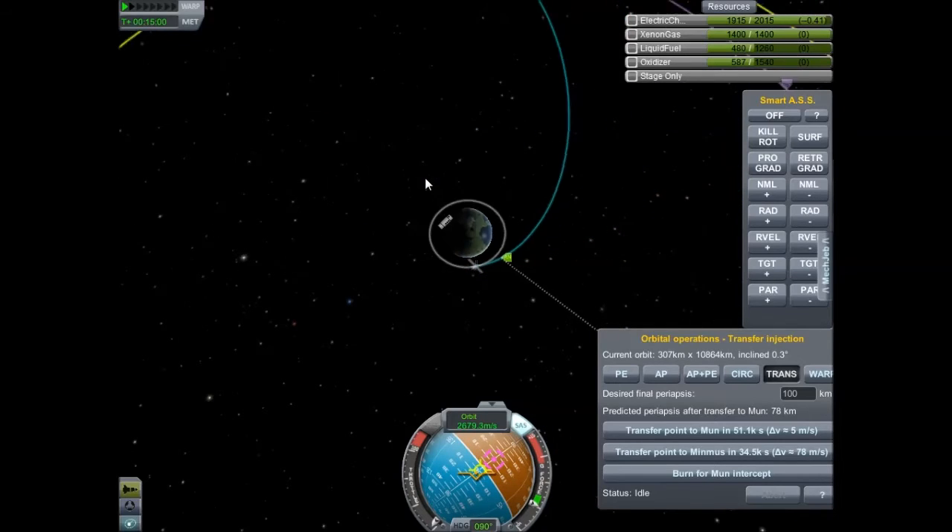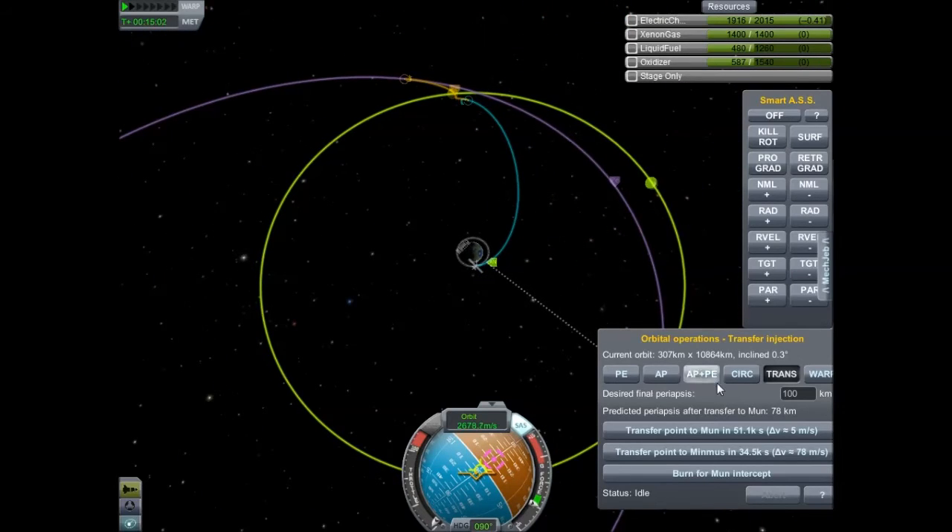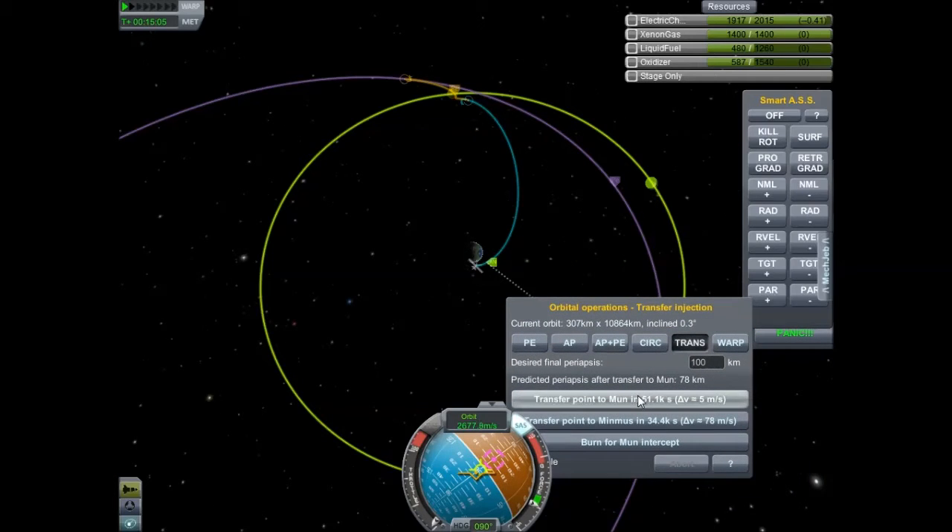You can go to Minmus — it only uses like 200 more delta-V than going to the moon, at least for me.